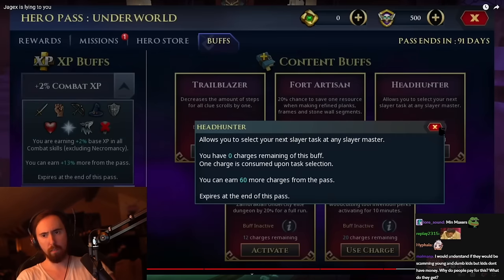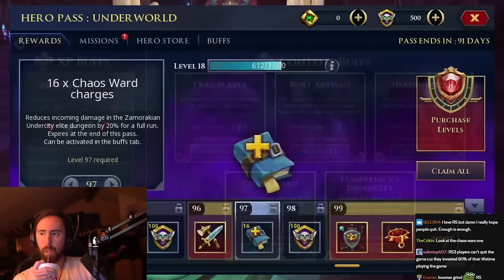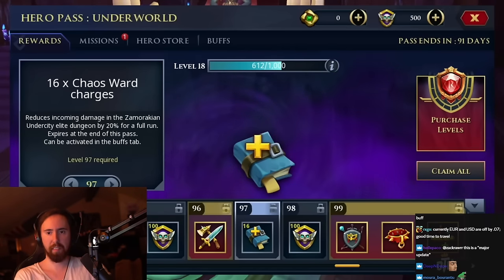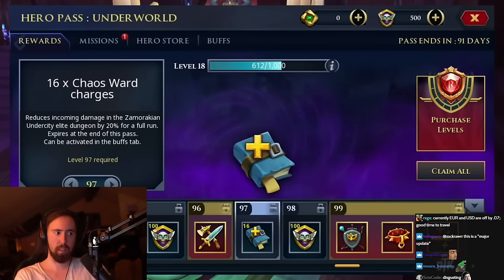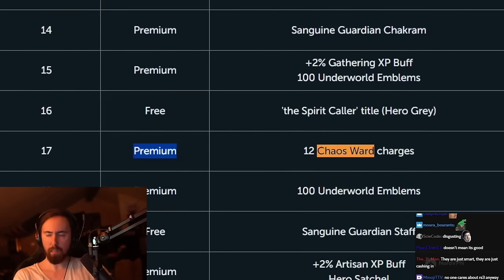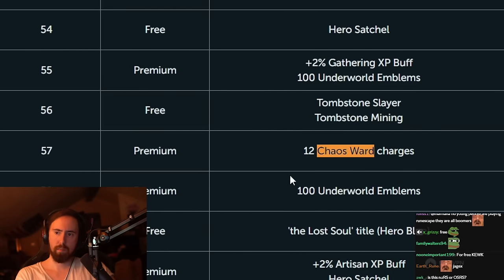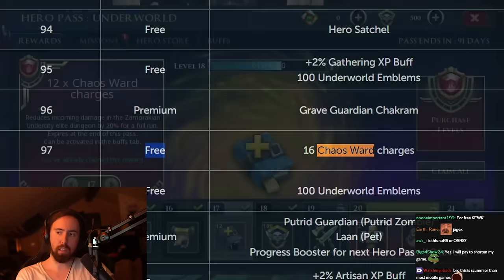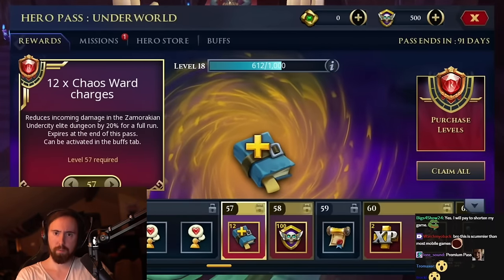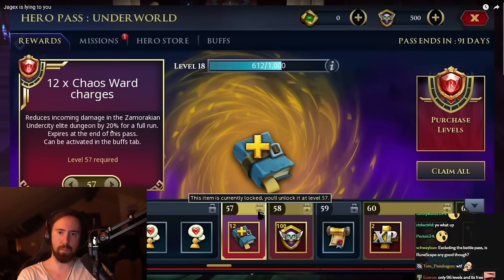The majority of these charges are locked behind the premium reward tier, only accessible to premier club members. At level 17 you get 12 chaos ward charges with the premium pass, another 12 at level 57, and 3 more at level 97. Premium pass players get 100 total chaos ward charges, which reduces incoming damage in the Zamorakian Undercity elite dungeon by 20% for a full run.